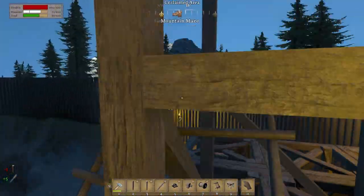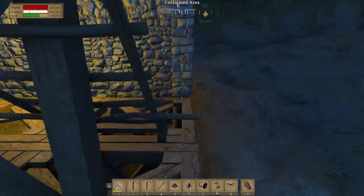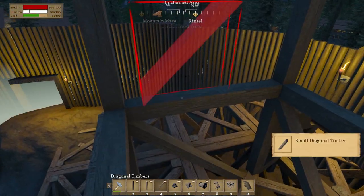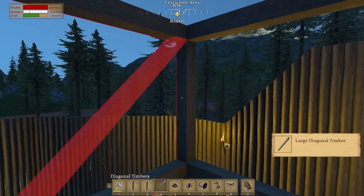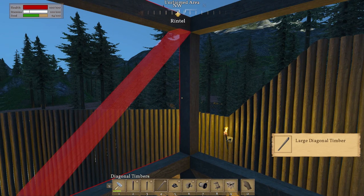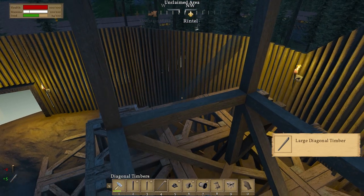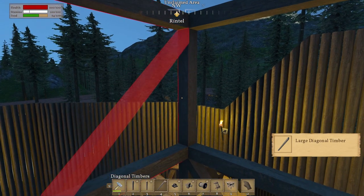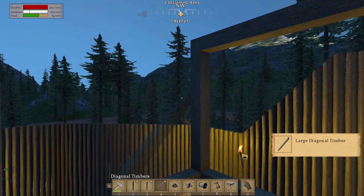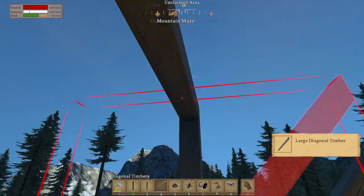So if we run around here, hopefully we can get back up on top. We need a long timber and I think we're going to need to rotate. We should be able to fit these in because we did fit them in down the bottom. Can we take this one out? Is that what the issue is? Yeah, it must be. Okay, so we're going to have to take these out.